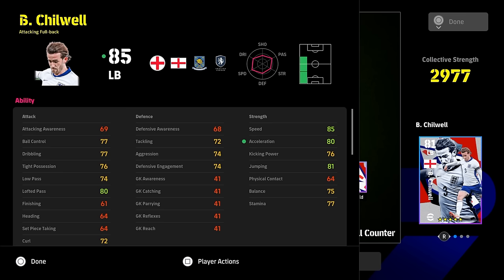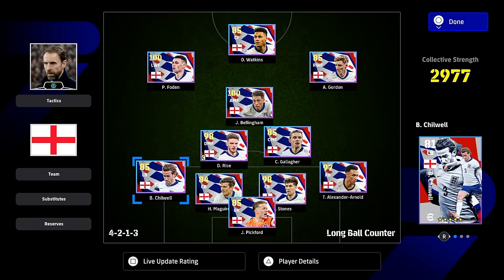This is what you're kind of looking for: speed, acceleration, balance, bit of passing, bit of dribbling, and a bit of defense. That's all you need with your left backs. It's not going to be kind of like even mid game, I would say, with a lot of these.